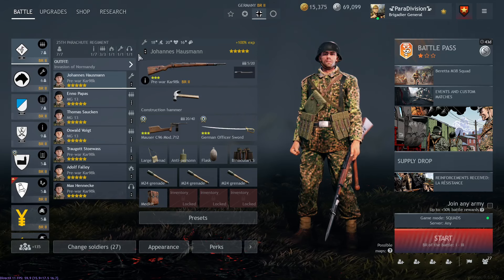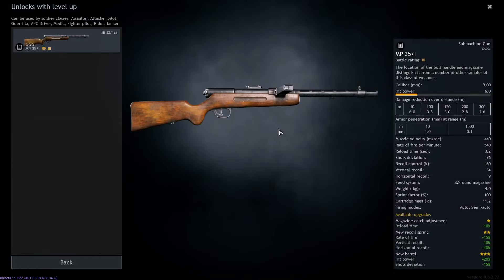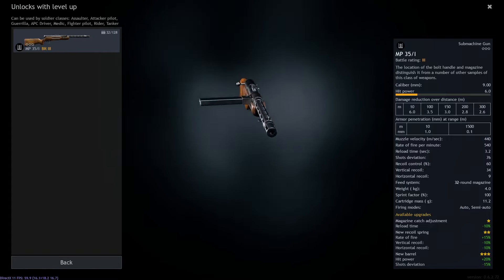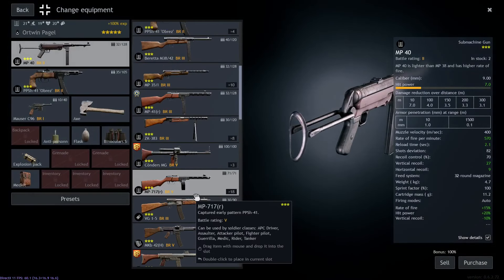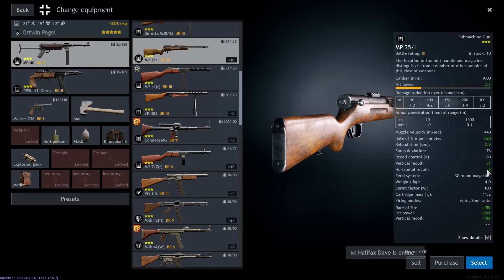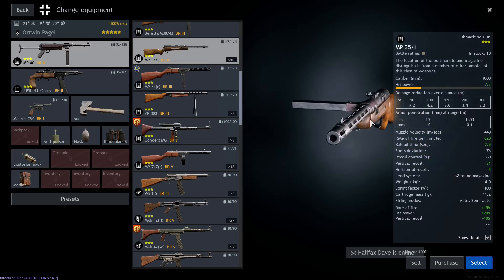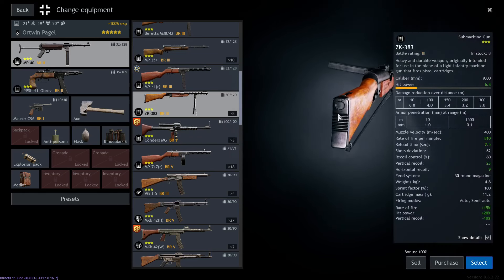For the MP35, keep in mind this isn't the tech tree version — there is one in the tech tree but it's not as good. The event MP35 looks like a small machine gun. It has a really good fire rate, high SMG damage, and good recoil. The only problem is quite high shot deviation, but overall it's a really good weapon — great for BR2 and good at BR3, though there are better options for Germans at BR3 like the ZK, which has a significantly higher fire rate.